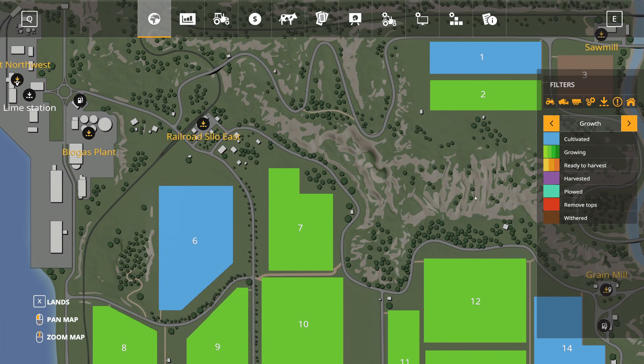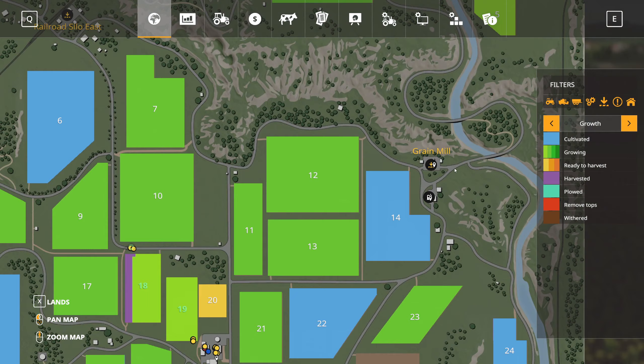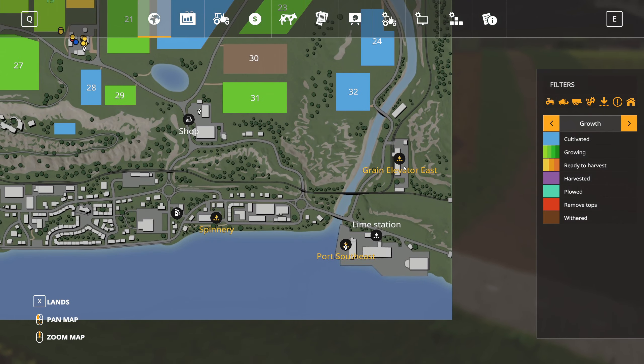Actually, Grain Elevator East — I believe that is something I haven't done yet. There it is — Grain Elevator East. Actually that's not too far off. I've already done Port Southeast, so I would have to branch off here and finish this part. Maybe that's something we should do right away.